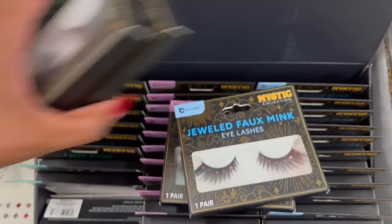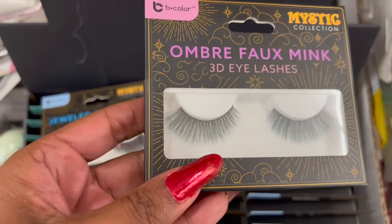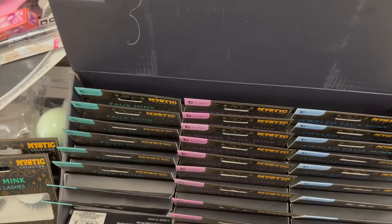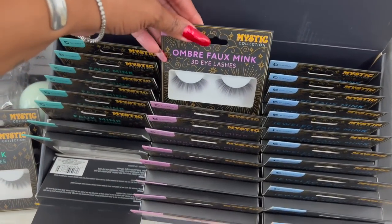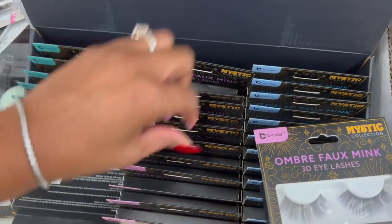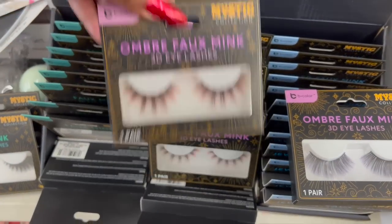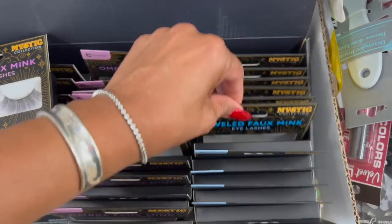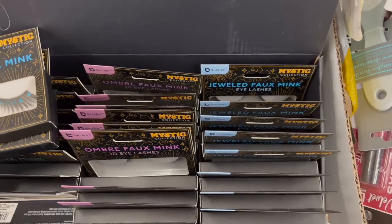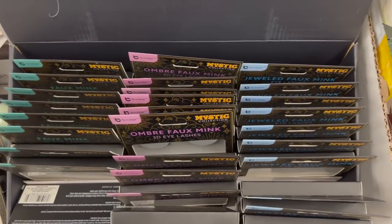They have the Jeweled in purple as well, and then look — this is the 3D Ombre Faux Mink. I'm not 100% sure what the difference is, but they are so pretty. They have purple, so this one has a little bit of purple in it. This one has a little bit of blue in it. I got the pink — that is really cool. They also have the purple stones, the diamonds, and the blue as well.